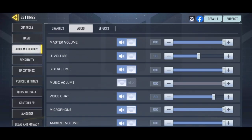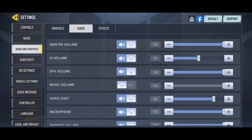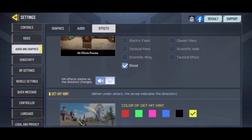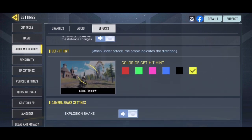In the audio settings, I have kept everything pretty much the same, except the UI volume and the in-game music. Decreasing the UI volume to 50% is extremely user-friendly for me, and I think you should apply this to your audio settings as well — it will reduce the tap sounds when you press any button while playing the Battle Royale. In the special effects settings, I still use the good old blood effect. For the get hit hint effect, I suggest using something brighter, like the yellow or pink one.